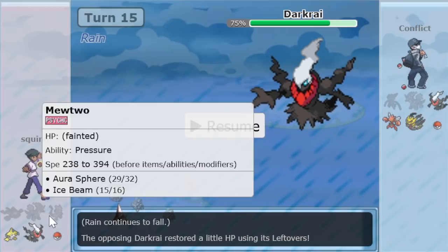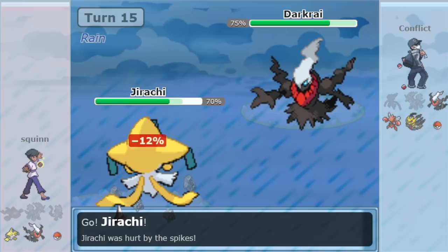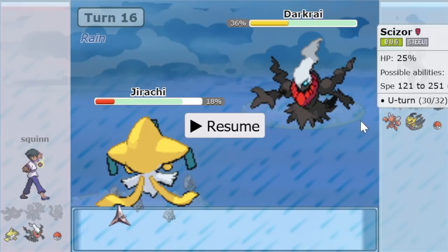Jirachi comes back in and it's probably gonna Iron Head from that range — it's probably a two-hit KO. Conflict breaks through it with Thunder, no para, but the hit is good because now Scizor can Bullet Punch — it's now in range for CB Bullet Punch. Giratina has Shadow Sneak as well, so the Iron Head crit doesn't do very much. Sneak is going to take it out. Here comes Darkrai, hoping it wakes up — but it does not after one turn. And it's Rayquaza, so there is the Ground resist.